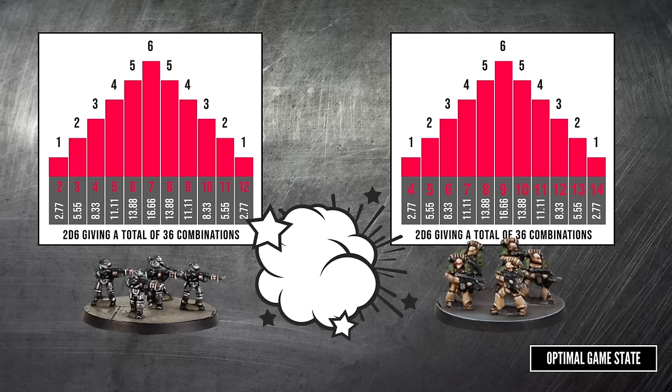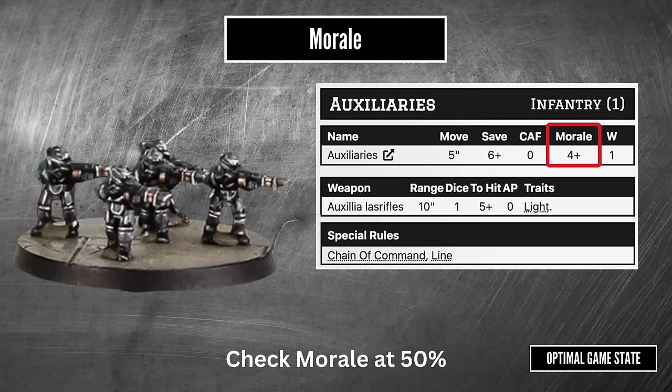The 2d6 does have a nice curve and will tend toward middle values. Two thirds of the time you are going to see a number between five and nine inclusive. You are going to see red when the dice betray you, but over enough games it should even out. If a detachment takes 50% or more casualties from its starting size, it needs to take a morale check. If it fails, at the end of the turn it will start retreating. The more elite units will be able to keep on fighting because they'll have a good morale stat — for example, a 4+ morale means a 50-50 chance the auxilia keep fighting after taking half casualties.